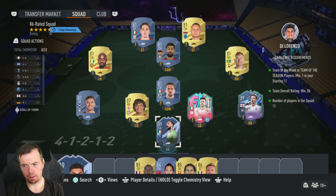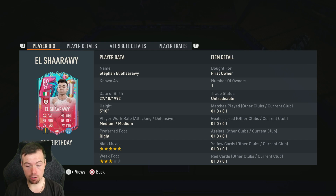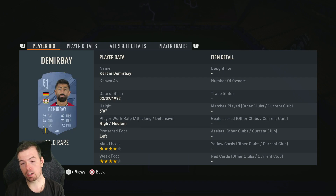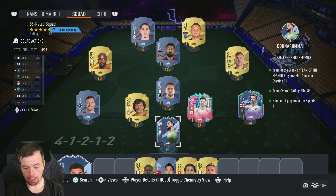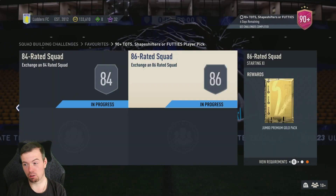For the 86-rated segment you need: an 89 in-form, two more 89s, two 87s, and the rest as 81s. Donnarumma is your cheapest 89 at 30k. Deli Ali and Al-Sharar are your cheapest 87s at 12k each. Trent and Robbo are your 87s at 8.2k. Your 81s are 1.4k or cheaper — Toloy, Kulusevski, Afrofana, Demurbe, Lobotka, and Zanilo. That's 78.8k to do — between 70 and 80k — but nearly 20k of that is the in-form alone, so it'd be between 50 and 60k without it. The reward is a jumbo premium gold pack, a 15k reward.